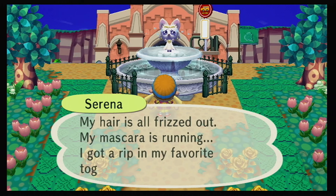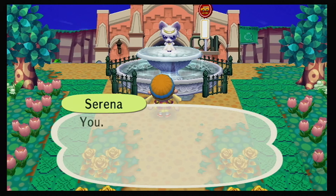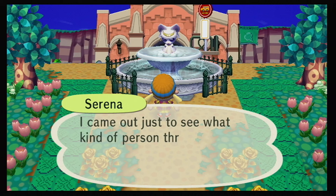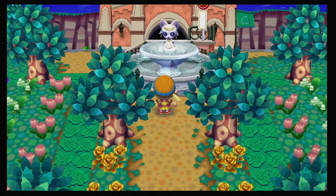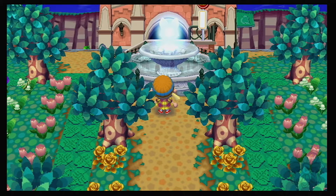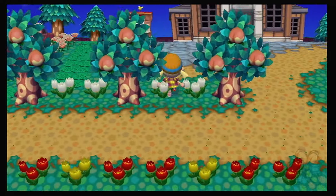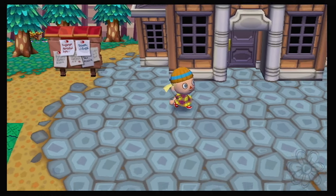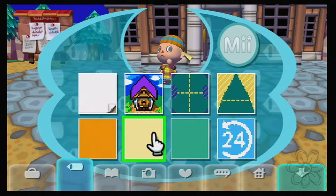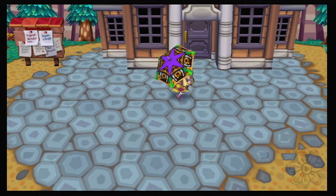'Well, what now? My hair is all frizzed out, my mascara is running, I got a rip in my favorite toga, and to top it all off people are throwing axes at me! The handle hit me on the head and left a huge bump.' There goes another axe! I'm really tempted to go back through all the episodes and count the number of axes we've lost.